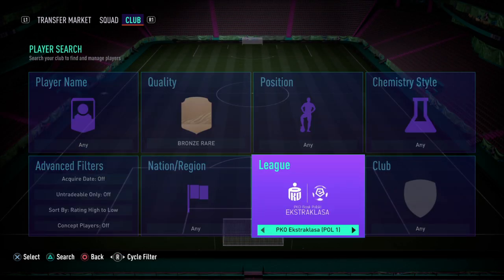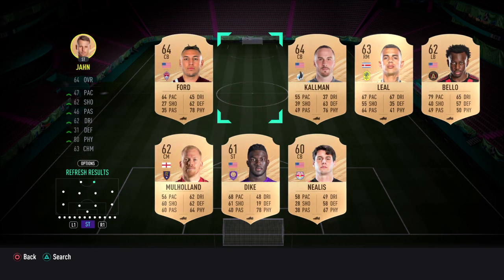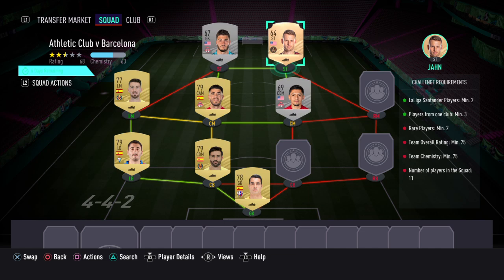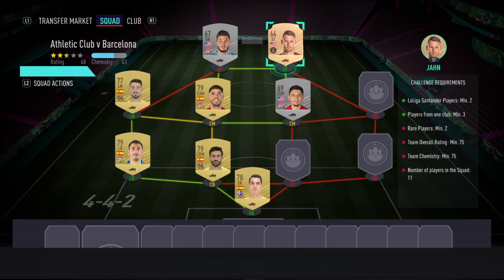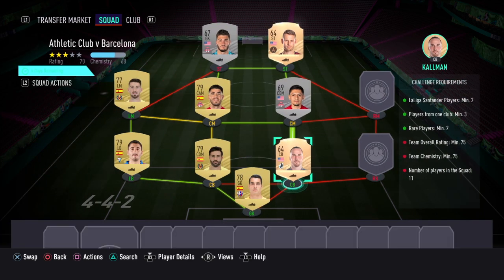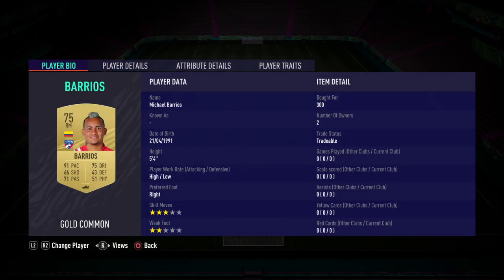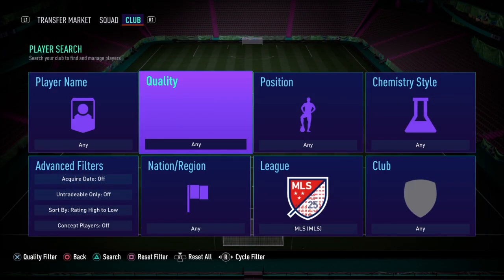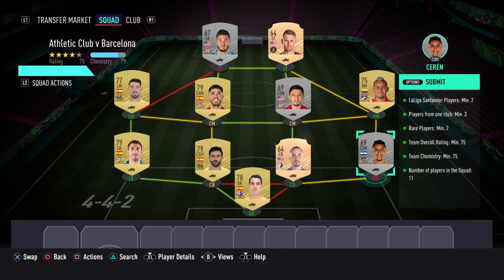We're going to be using some bronze rares from the MLS since we don't actually need rares from anything else. We've got Adam Yarn for 150 coins up front - he's 75-rated. Get a striker who's 60-rated or above; it doesn't have to be Yarn. In the centre-back position, try and get a 63 or 64-rated player like Ford or Brent Kalman. If they're a little bit lower, down to about 60, it doesn't matter. I'd recommend bidding on them to get them a lot cheaper. We're also using one more gold - Mikael Barrios for 350 coins, which gets us up to 72 average rating. Then all we need to finish off is just a silver player from the MLS - any position, any club. You can use a 65 or above.